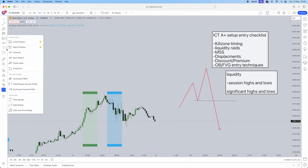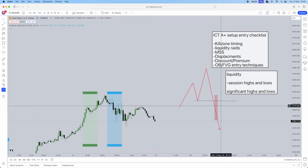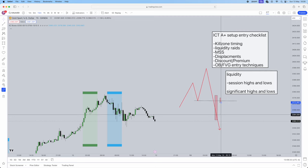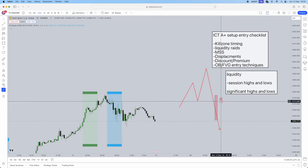Next thing is displacement. Alongside your market structure shift, there must be displacement. What is displacement? Big energetic candles breaking the low - that is what displacement is going to be. This is not displacement - these little candles, little tiny waning candles with tons and tons of wick on them to the upside and the downside, that is not going to be displacement at all. A big energetic candle is going to be displacement.